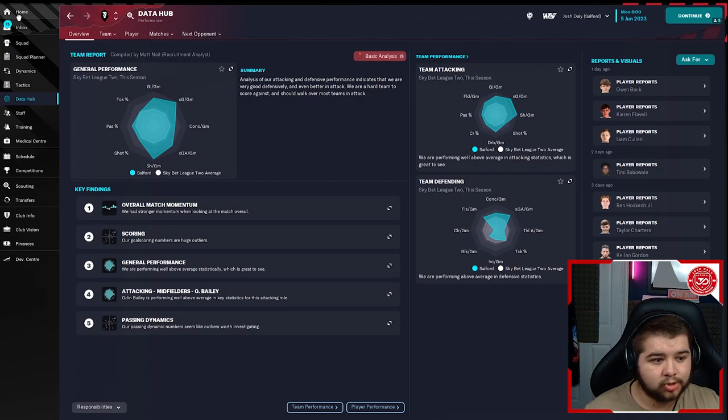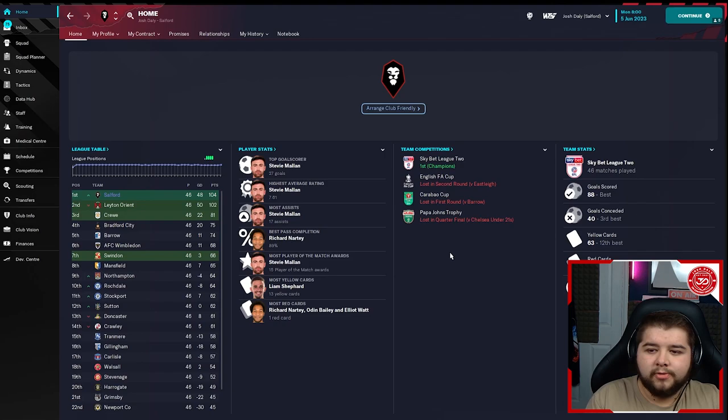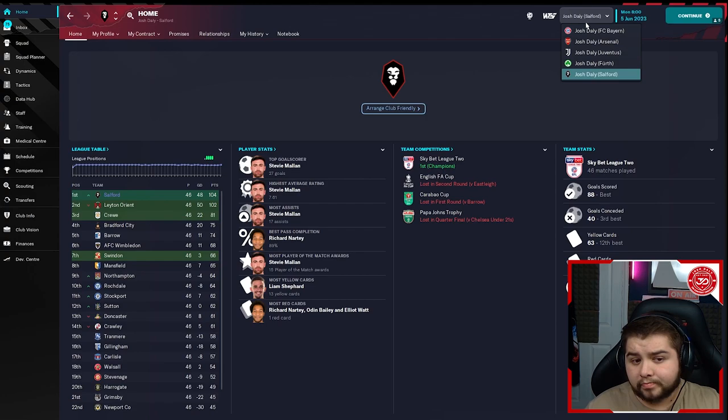I like to include sides from different countries and different areas. You've got one in Germany, one in England, one in Italy, Bundesliga 2, and a lower division in England as well — quite global with this. We're testing different standards of football. The last two we've got are Arsenal and Juventus.